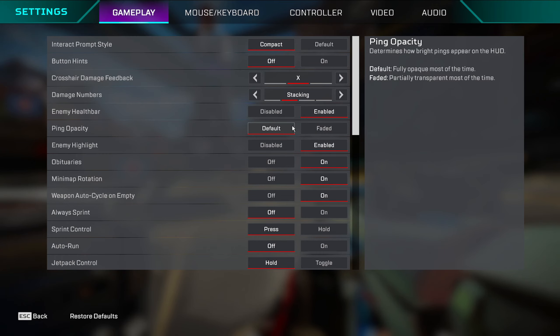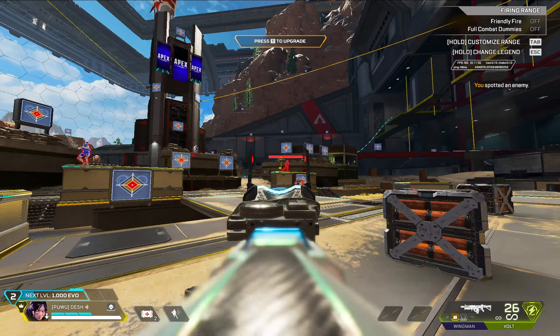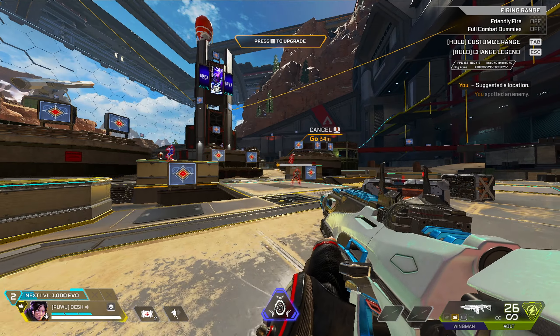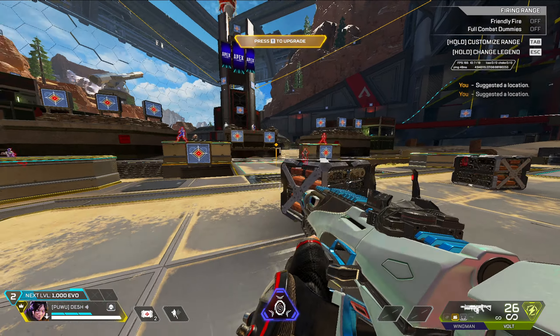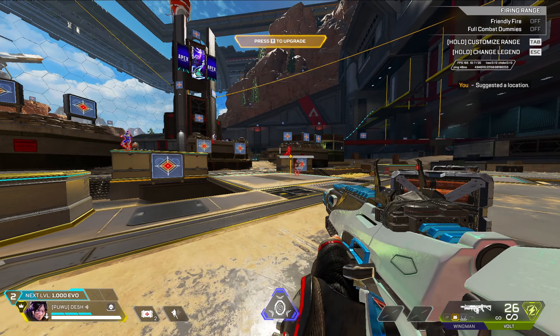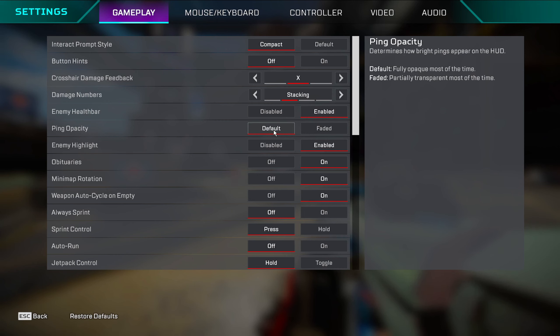Ping opacity just makes your ping fade. If you have it on default you can see pings easier, so it's personal preference depending on how easy it is for you to see pings. I would say default is better for me personally, but some people may prefer faded.